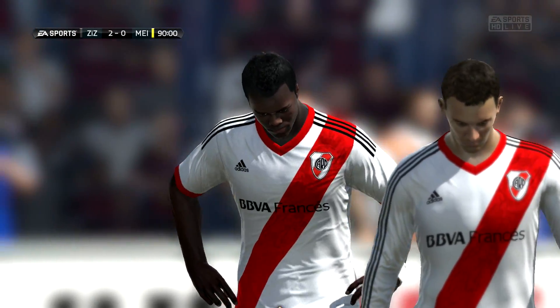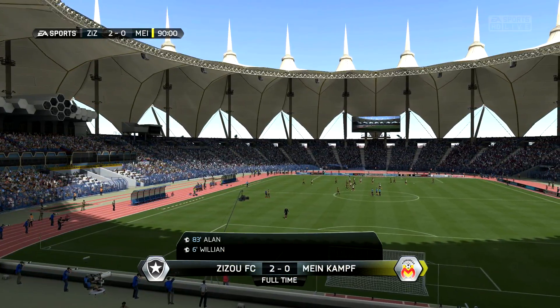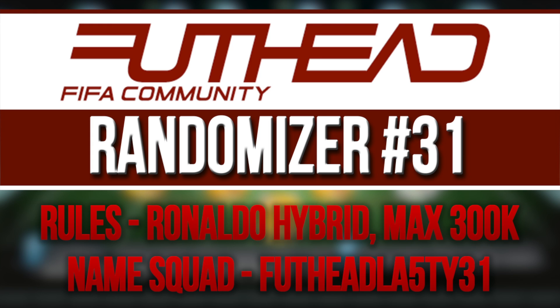If you've enjoyed, please do smash a like on the video — let's get 4,000 on this video, that'd be amazing. Stick around so you can figure out how to be a part of the next episode. If you want to be a part of the next episode of the Foot Head Randomizer, follow the instructions on your screen. I'd like to use Ronaldo next episode — using the regular Ronaldo, build a nice squad, no more than 300,000 coins, try and make it a nice hybrid. Label it Foot Head Lasty 30. Thanks for your continued support — see you next time, peace!